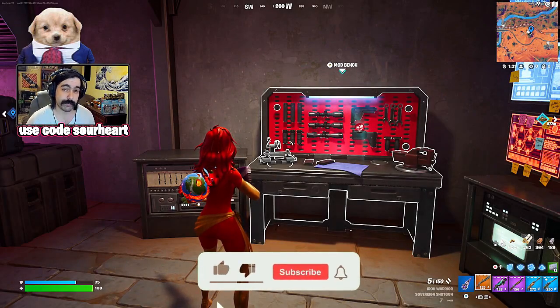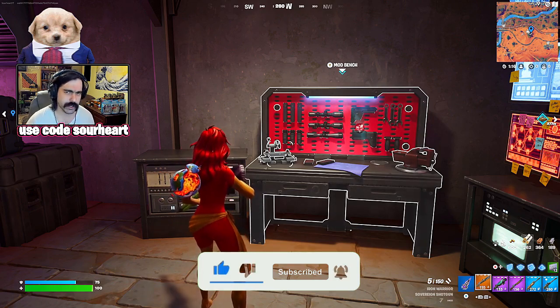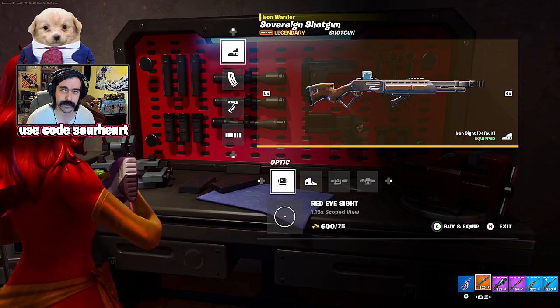Alright lads, it's time for me to show you the best mods for every weapon in Fortnite Chapter 5 Season 4. We're going to start immediately with a brand new shotgun, the Sovereign Shotgun, because this is the one that needs probably the most unique kit of this weapon set.